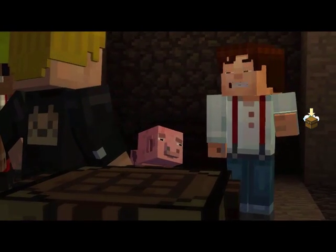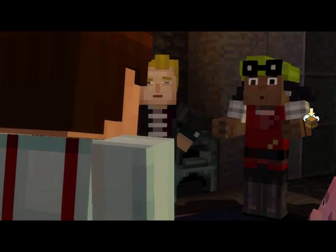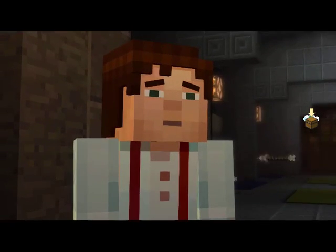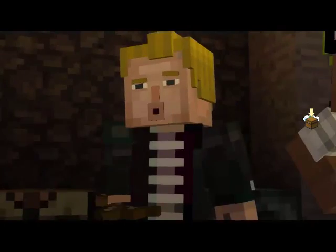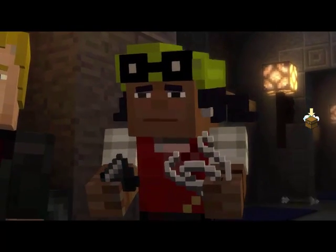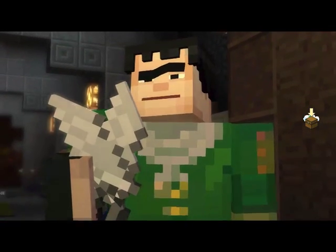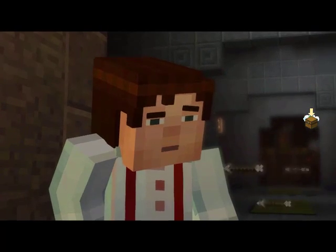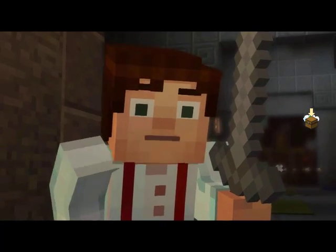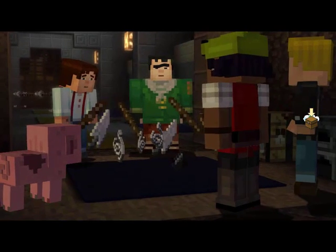There's a crafting table — maybe we can make something useful. But all of our tools and materials are back home. All right, everyone empty your pockets, let's see what we've got to work with. I have a few sticks left over from building the shelter last night. I've got some flint and a piece of string. All I have is some chicken feathers I picked up after that chicken machine exploded. I've got flint and steel, a sword, and some string from a spider I fought in the woods earlier. String, sticks, flint, and feathers.